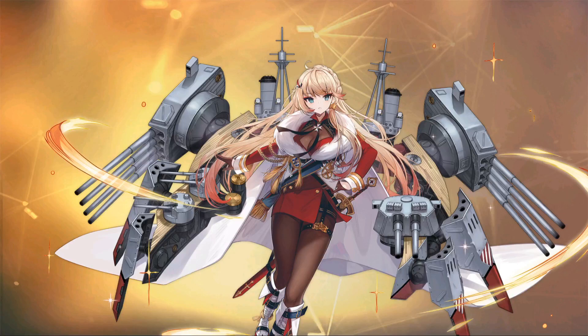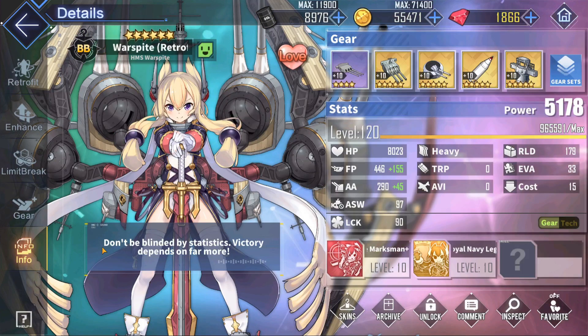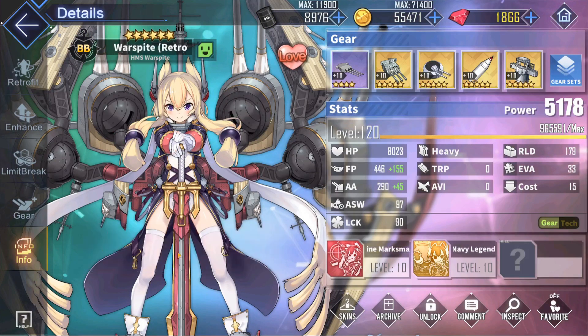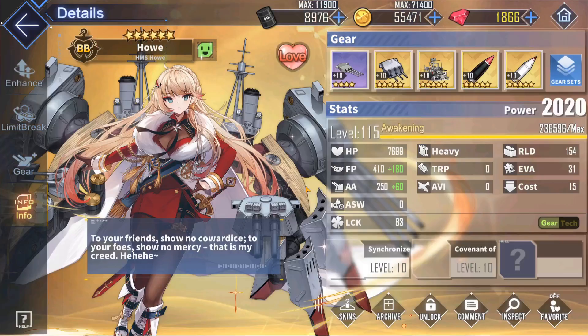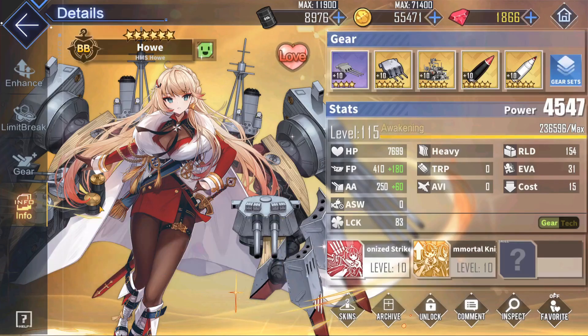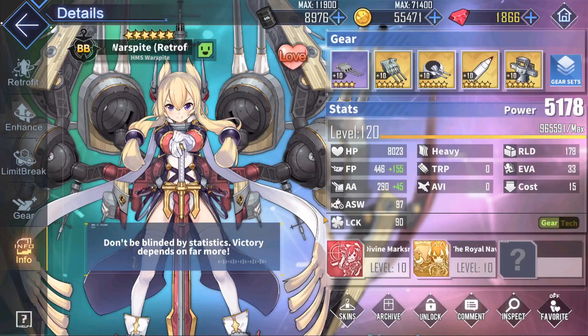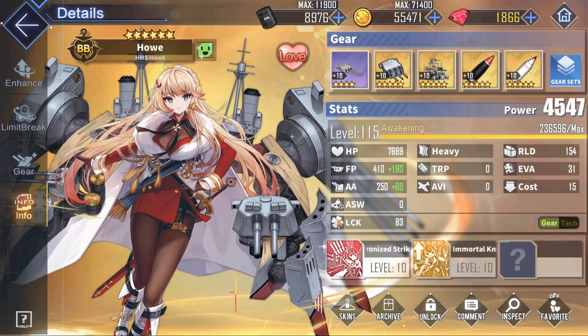On to some Hau gear basics — hopefully you guys haven't forgotten about her already. Hau performs very similarly to the Royal Corgi herself, Warspite Retrofit. They have a very similar guaranteed barrage that procs every 15 seconds, except there are a few differences: Warspite's Divine Marksman Plus shoots 10 seconds after battle begins and then every 15 seconds, and shoots AP ammo. While Hau has a Synchronized Strike that shoots every 15 seconds and shoots high-explosive ammo instead. A couple of you asked whether Warspite or Hau is better — just use both of them! They are both extremely good ships.